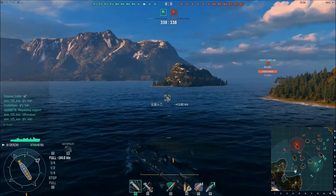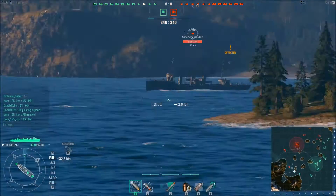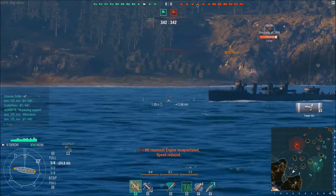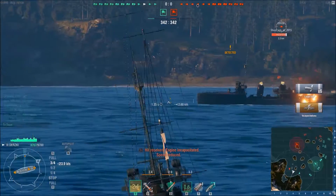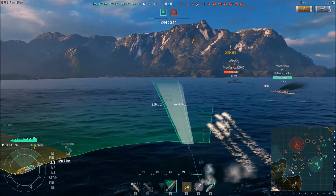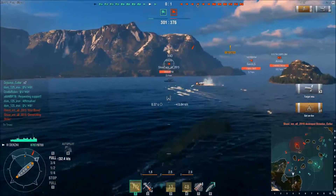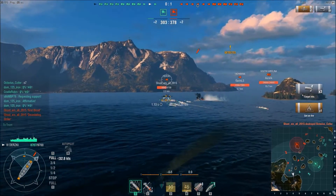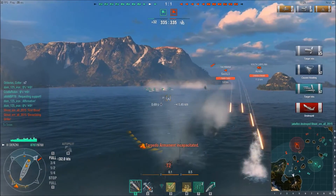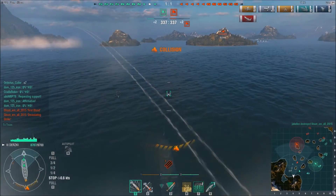I've got an enemy destroyer just on the other side of this island, so let's go ahead and start turning. He's just out of range — okay, there we go, he's in range now, I get some good hits. Now there goes the Storajavoy, and I had not noticed him until I started clicking to put the torpedoes out. I probably would have been responsible for his death if the enemy ship there had not put his own torpedoes out and gotten the kill. So anyway, there's my first kill.